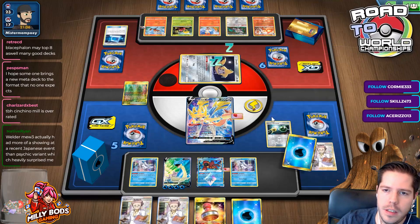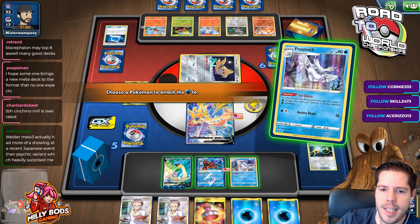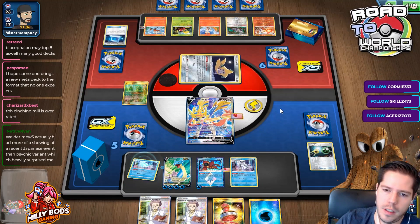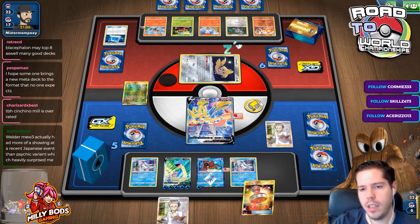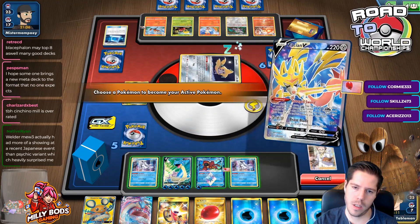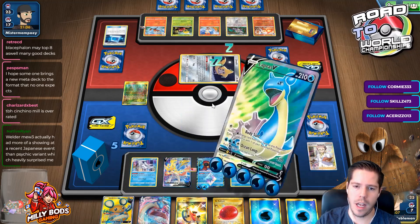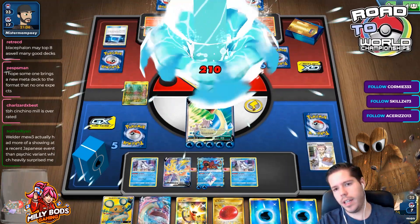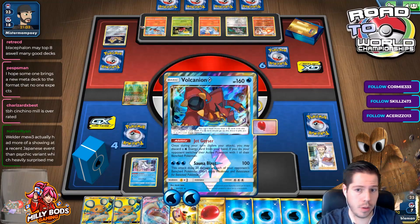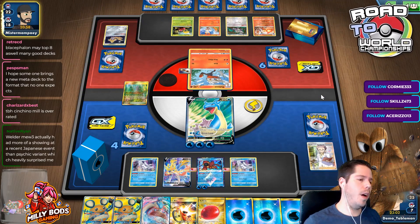Maybe I should just be powering up the Volcanion — though Volcanion does get KO'd. I'll power up five because I get two back in my hand, then a Professor's Research. We just need to attack every turn and that's fine. I don't think I want to use Lapras G-Max here — I get two KOs anyway, but if after two KOs he gets two prizes and three prizes while I get two, then it's not so even. I'm already in the lead so I might as well conserve that lead.